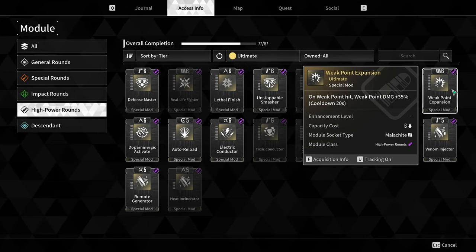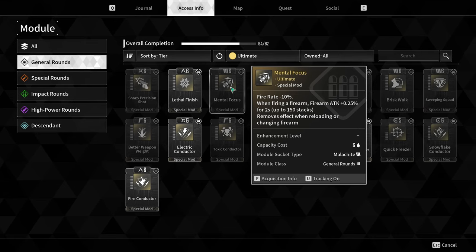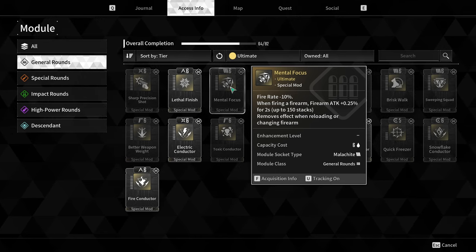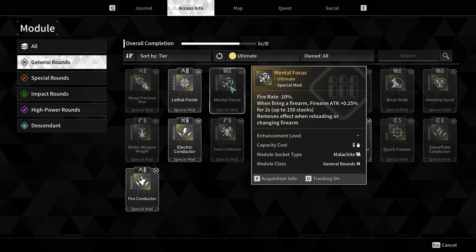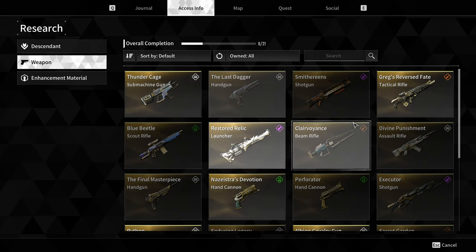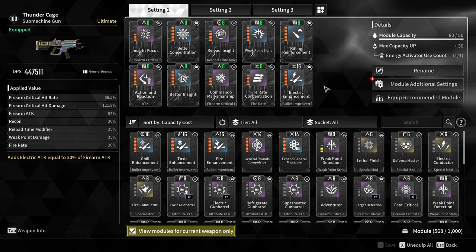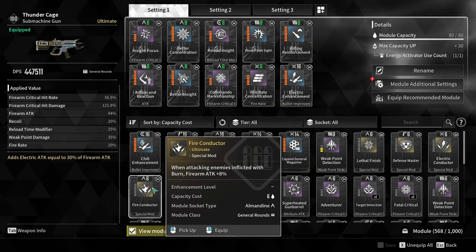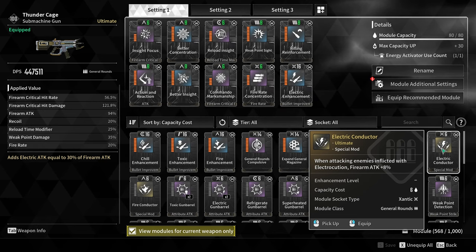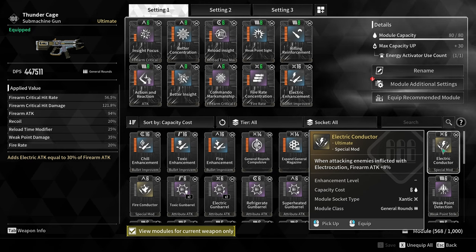The last situational module is Mental Focus, which builds up to 150 stacks when you continuously fire. This makes sense on an LMG that comes with 100 or 110 rounds — you can slap this on and pair it with an extended magazine. On an SMG, even with an extended magazine you'd only get around 40 rounds, so it wouldn't be worth it. That's the baseline: you now know what stats to look for, how to do weapon readjustments, what modules to use, and which situational modules fit certain weapons. If you're playing Bunny, for example, throwing an electro-damage module on your Thunder Cage would likely boost your damage. I hope you now have a basic understanding of how to mod your weapons — see you in the next one.